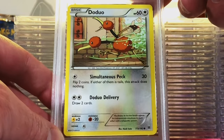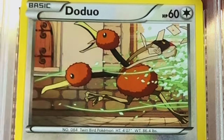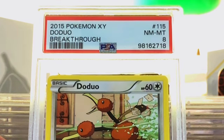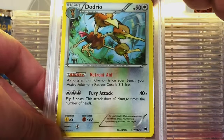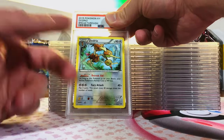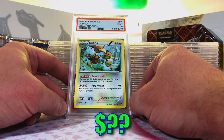Doduo Common from XY Breakthrough — it's an original 151 XY set. I really like this artwork. I'm guessing another 8. Near Mint 8. And we have the Dodrio in here as well — Dodrio Non-Holo Rare, XY Breakthrough. Just loved the artwork, original 151 XY set. I think this one can actually pass as a 9. Mint 9! Nice. Love it. Great artwork, very cool.